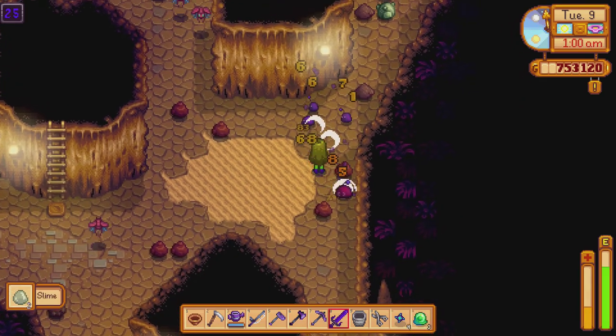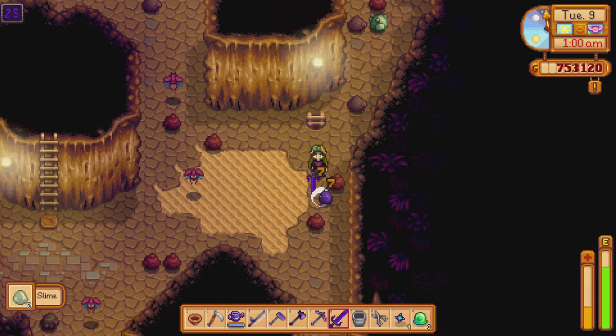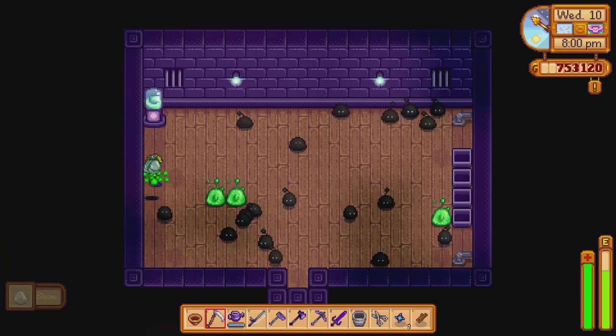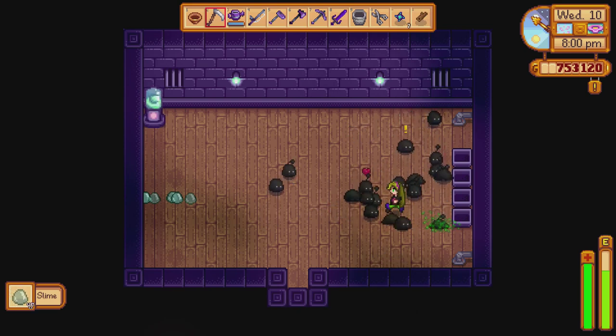They drop diamonds, iridium, and slime eggs. Eventually you'll get to raise them on your farm, and if you go to Robin's house you'll get the option to build a slime hutch — and that's where it all begins. After spending some time with your slimes you'll see they produce some slime eggs, but the real joy with slimes is how they can reproduce anywhere.